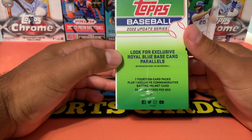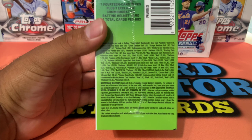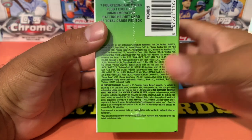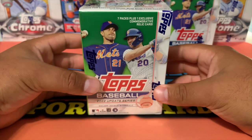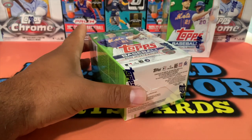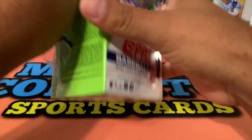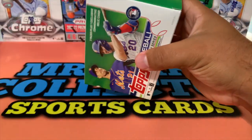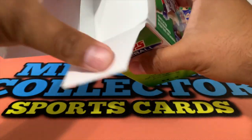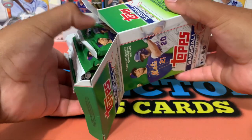We're looking for exclusive royal blue base card parallels. If you guys want to go ahead and look at the odds along with the no purchase necessary, go ahead and take a screenshot of that. I'm excited to rip this open — here we go! If you guys want to see more and are excited as well, make sure you give this video a like, comment down below. I want to know if you guys are going to pick up any of the Topps Update — are you going to wait for retail hanger boxes or are you going to get some blasters?